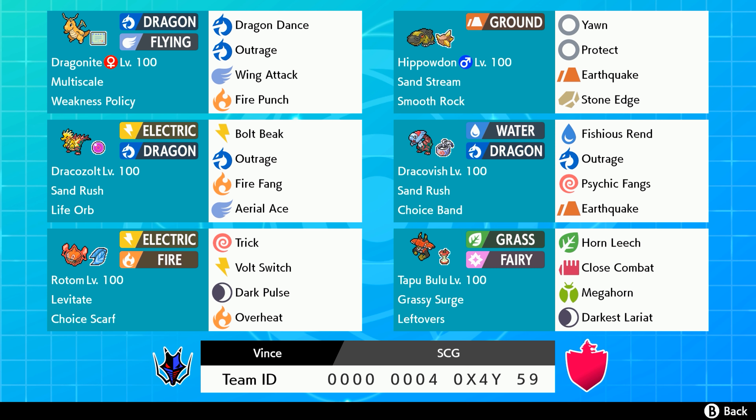We've got Choice Scarf Rotom with Trick and fire coverage. Then we've got Tapu Bulu for Grass/Fairy typing — the typing is really great, though unfortunately it doesn't get any physical fairy moves, but it's still good. That's the team: Hippowdon, Dracofish, Dracozolt — fun, kind of predictable. You could also run Excadrill on this team with a Focus Sash. But let's jump right into these battles because this is a fun team.